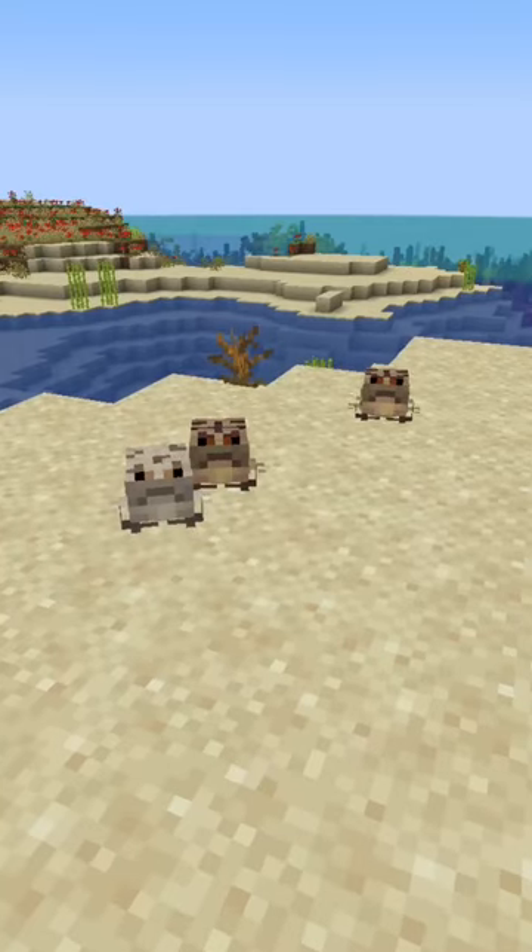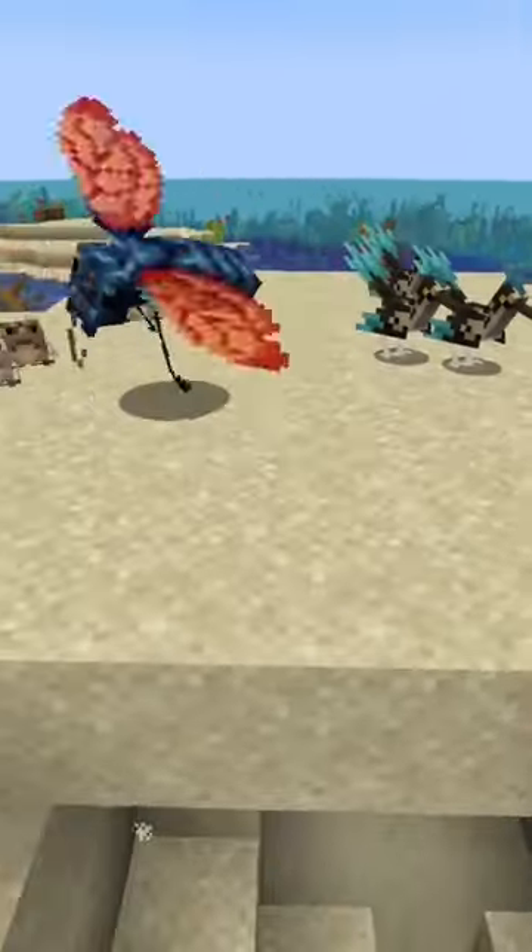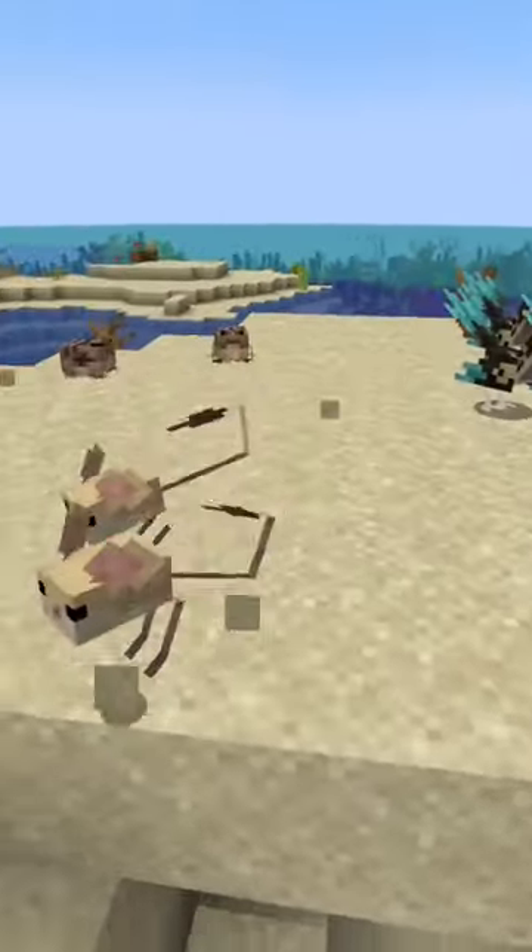This mod adds tons of new mobs to Minecraft, including these rain frogs, roadrunners, rattlesnakes, tarantula hawks, and jerboas, which all spawn in the desert.